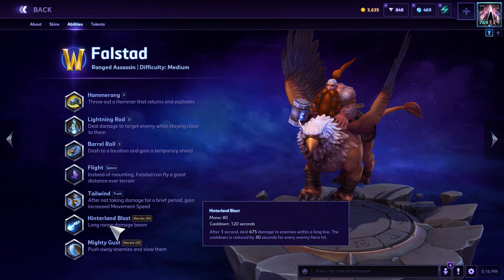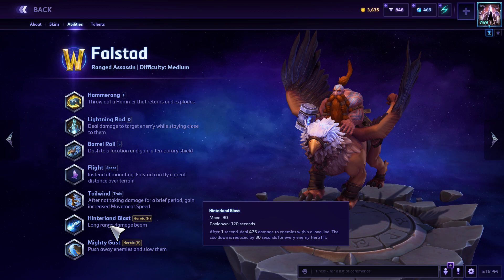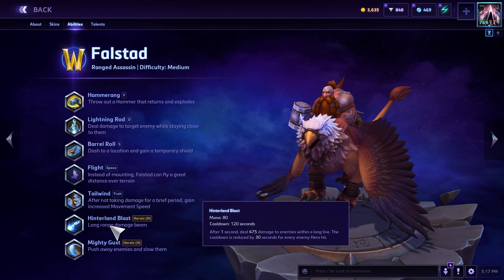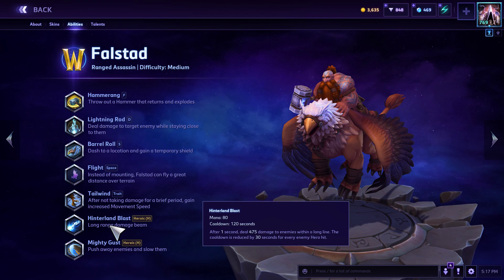Hinterland Blast is his first ultimate: 80 mana, 120-second cooldown. After a second, it deals 475 damage to enemies in a long line. The cooldown is reduced by 30 seconds for every enemy hit. I hate Hinterland Blast — I think it's trash, nobody should pick it. Just the other night in a quick match I used it three times, hit the entire enemy team for the full reset twice, and hit two or three again, and guess how many people died? None. Zero.